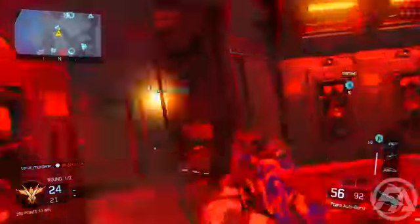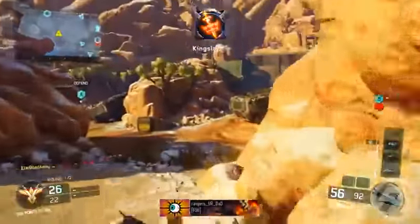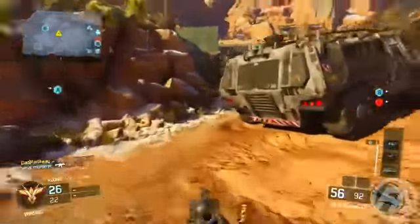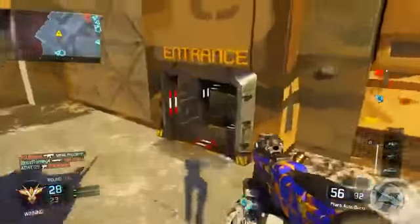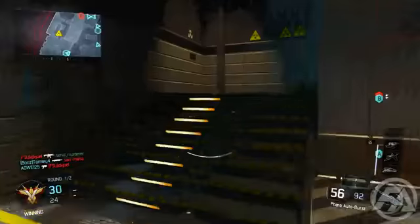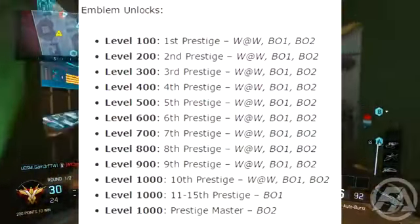Once you hit Master Prestige, you actually have the ability to rank up further. As you rank up, you'll unlock Black Ops 2 emblems, Black Ops 1, and World at War prestige icons, and you can actually equip them to your character in-game. I'll have a picture on the screen right now — it's a chart that shows you what you actually get.